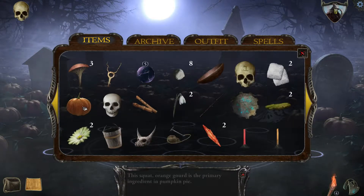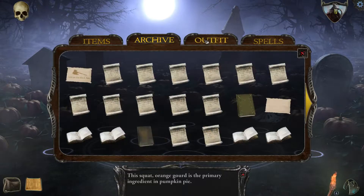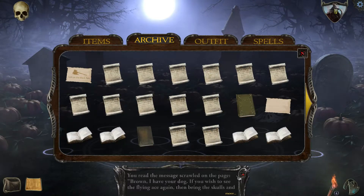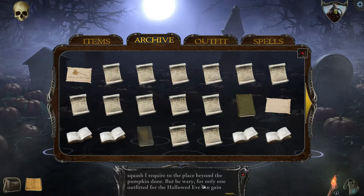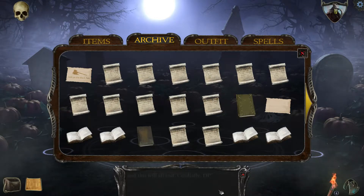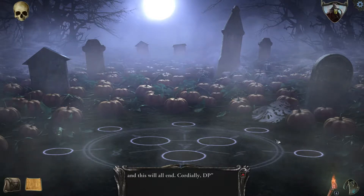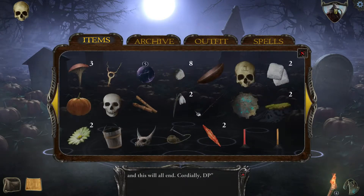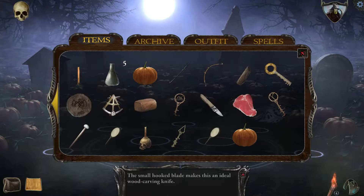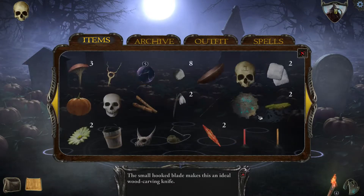This is the Dread Pumpkin quest. Bring the skulls and the squash — the squash to the pumpkins. Carve my visage and illuminate the sacrifices. So I think the way this goes is you put three pumpkins carved into jack-o-lanterns, and then put five skulls with candles. Where is our wood carving knife? Let's give that a hotkey and start carving some pumpkins.